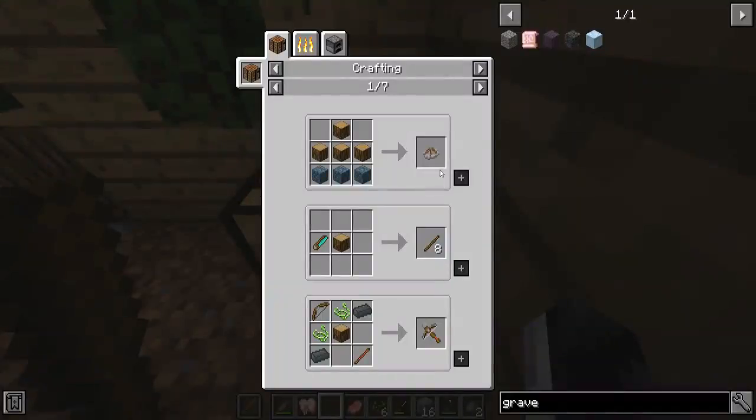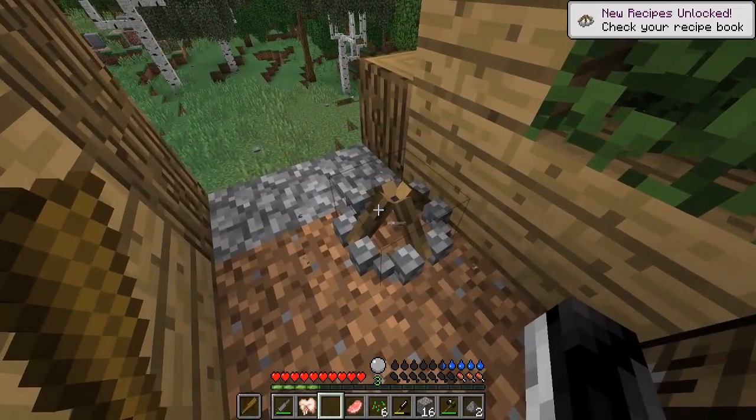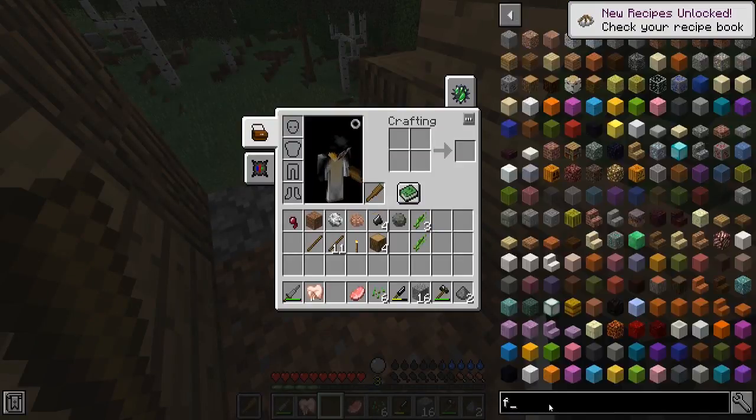Oh, they do turn into some demon! I'm kind of feeling like we should make a campfire. I feel like that's a cause that needs to be done. We can easily make it - right here, hit the plus symbol, crafts it for you. Campfire, let's go. Fire!